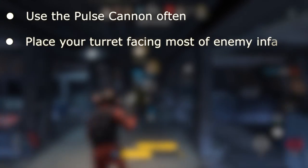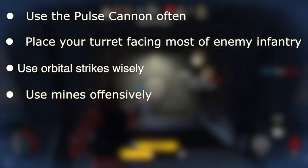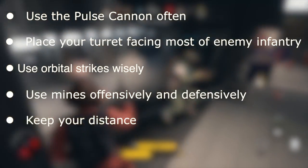Let's recap: Use the pulse cannon often. Place your turret facing most of the enemy infantry. Use orbital strikes wisely. Use proximity mines when running away. Place mines in the path of enemies. And keep your distance.